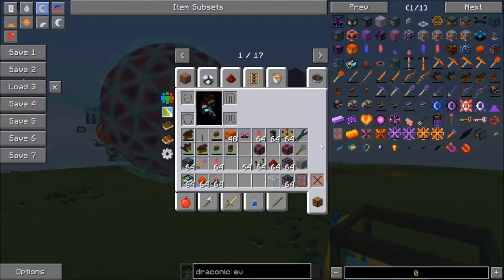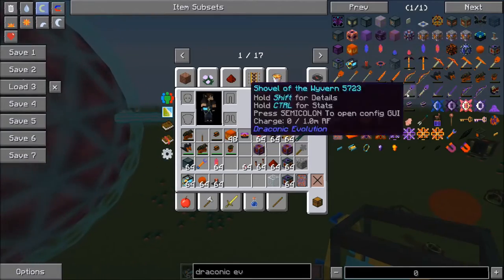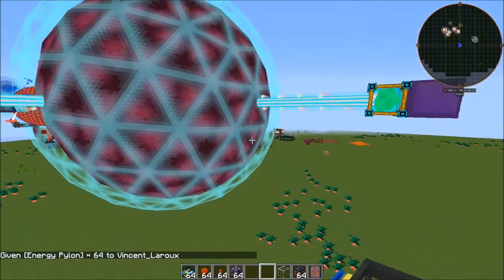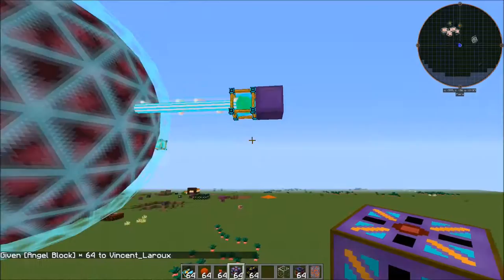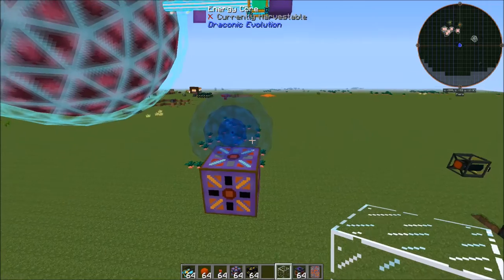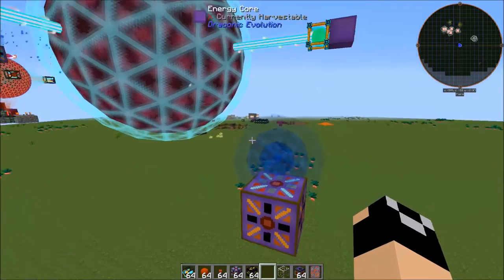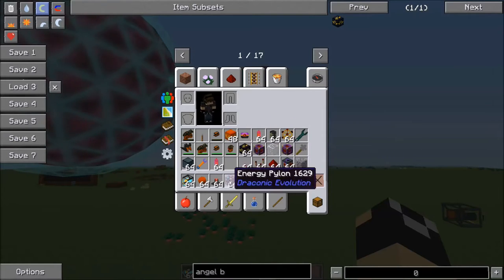To get energy to this reactor, we are actually going to use our energy core here. Let's get ourselves some energy pylons and set one up. We will set this to pull in energy, and then we will start touching on the energy relay system. We'll cover it a little bit more at the end of the episode, but we will cover some of the basics right now.